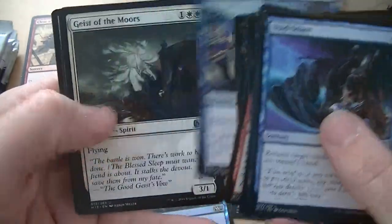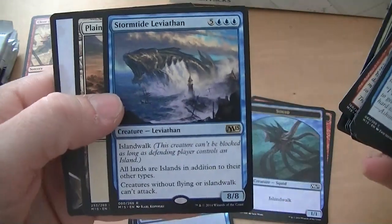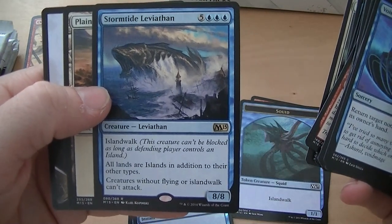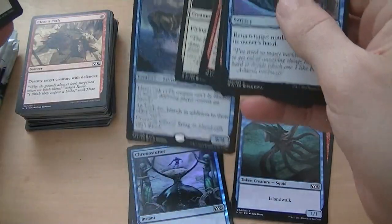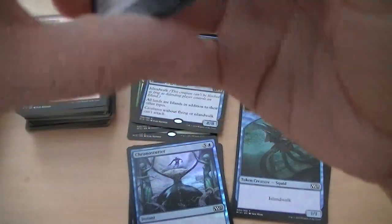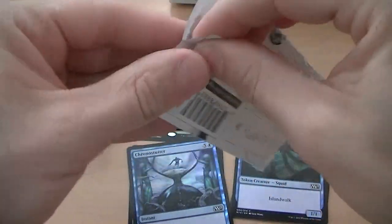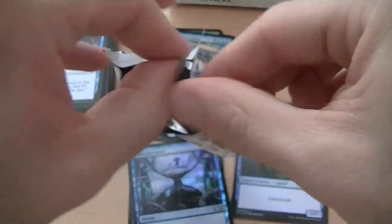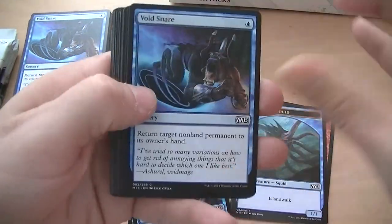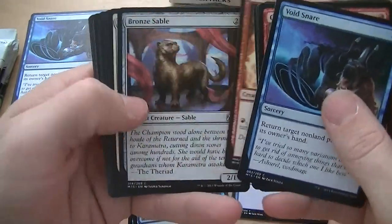Ulcerate. Paragon of Gathering Mists, Geist of the Moors, Stormtide Leviathan — eight mana for an 8/8 Island Walk. All lands are islands in addition to their other types. Creatures without Flying or Island Walk can't attack. We've seen it before. What's Stormtide Leviathan worth? About 50 cents.